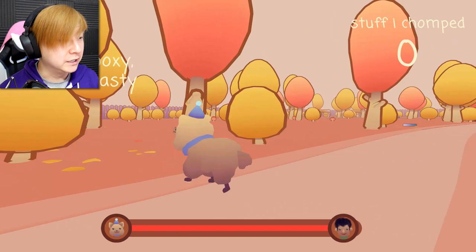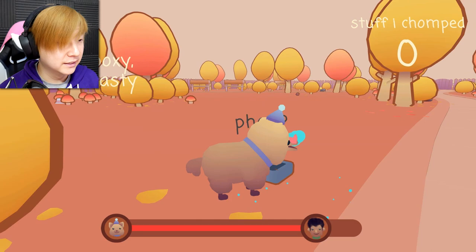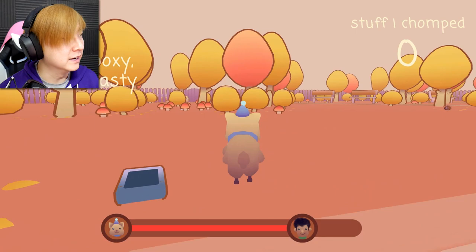Oh my God, we're so cute. And we have a bar at the bottom - that must be our owner, he's on his way to come get us. Left mouse button to chomp on things? There's stuff I chomped as a counter in the upper right.